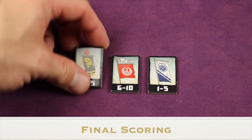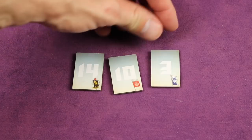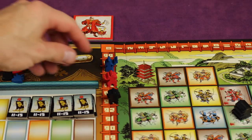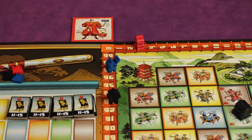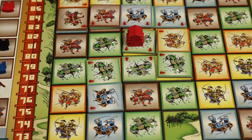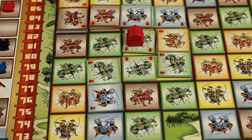At that point, each player flips over all the war banner tiles they've collected and adds those points to their score. If you pass the hundred mark, you can flip over your daimyo tile to show you have 100 plus whatever is shown on the score track. Whoever has the most points wins. If there's a tie, whoever has the most troops as part of their strongholds wins.